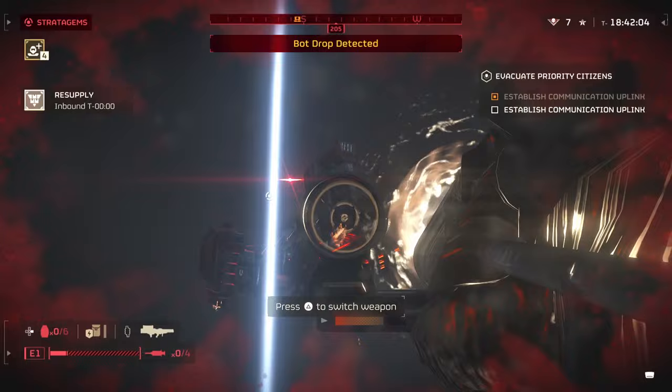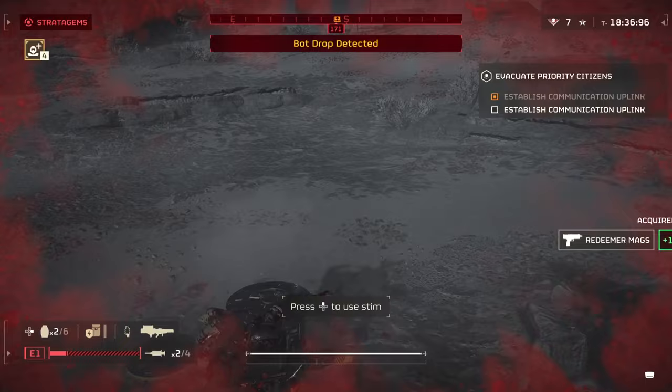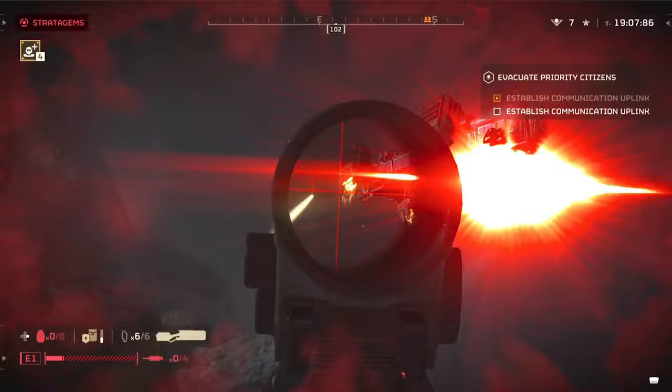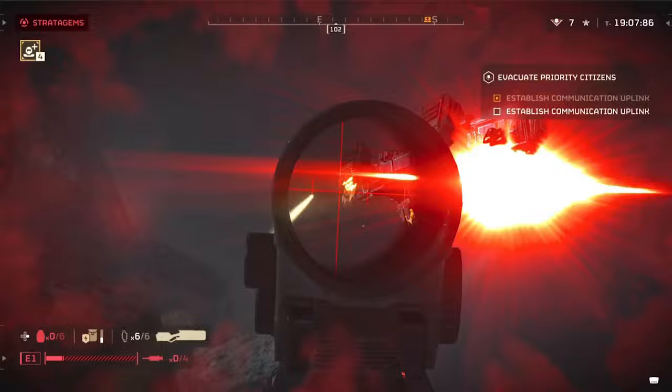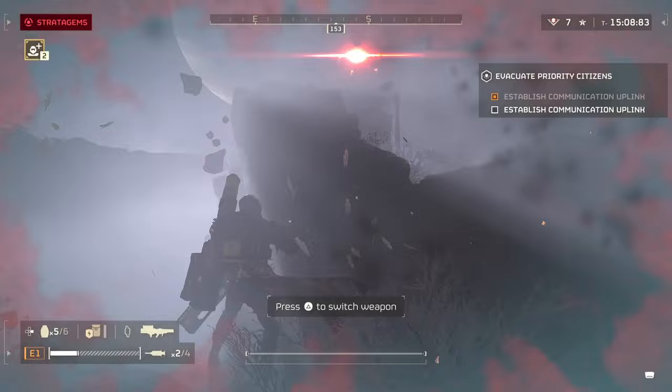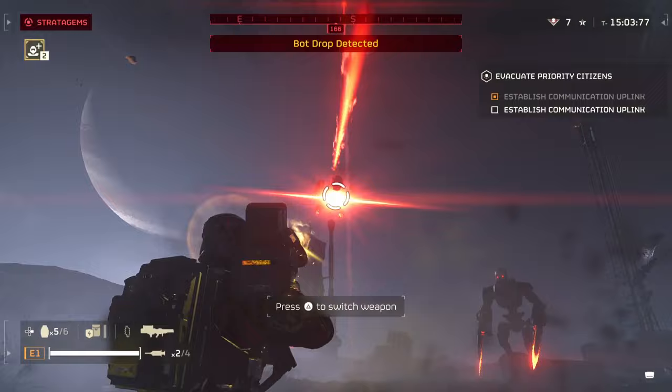This is basically the same thing, only different, when it comes to shriekers on the Terminid side. You're pretty much going to have one come out on the field and it's going to be a substantial amount of time before another one actually comes out. The problem here is that they are so resistant to everything that while you are trying to take one down, it's kind of forcing you to go into cover. This footage here that you see is basically me running into it for the first time — there were subsequent attempts also, but this is my first try.